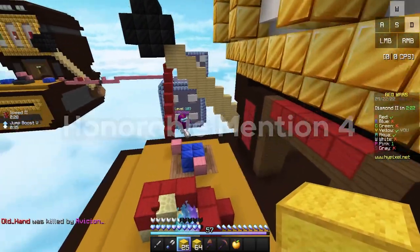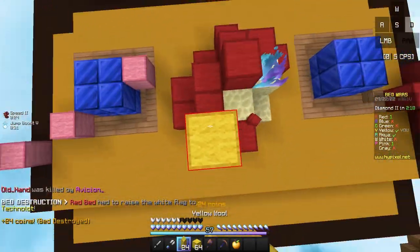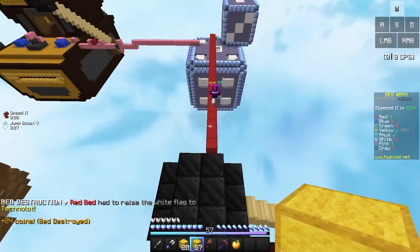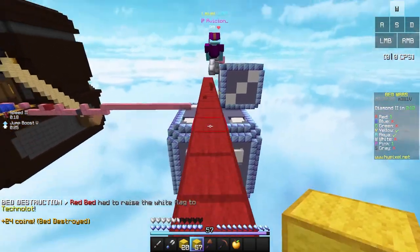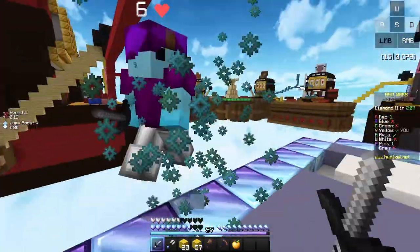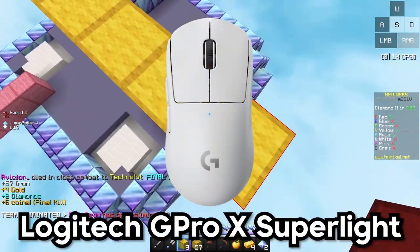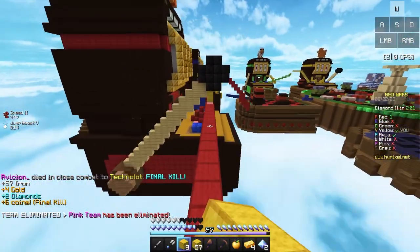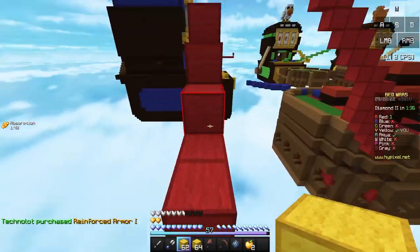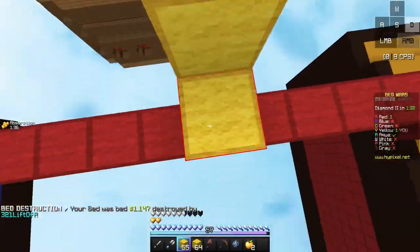For honorable mention number 4, we have the Logitech G Pro Wireless. The G Pro Wireless is a really good overall mouse and is probably one of the most popular wireless mice inside the Minecraft community right now. But the only problem is that it's very costly and not everyone can afford it. For honorable mention number 3, we have the Logitech G Pro X Superlight. This mouse is basically the same as the G Pro Wireless, it's just way lighter and way more comfortable to hold. And just like the G Pro Wireless, it's very costly and not everyone can afford it.